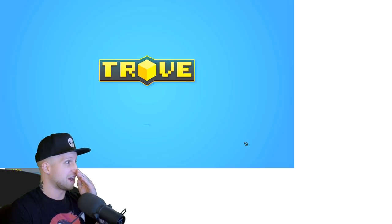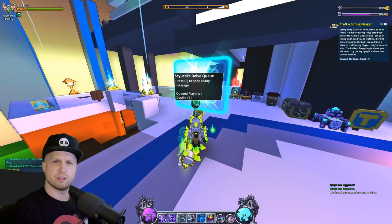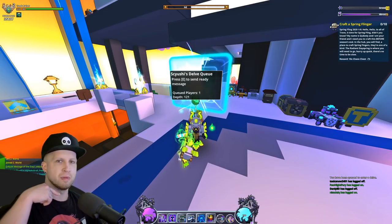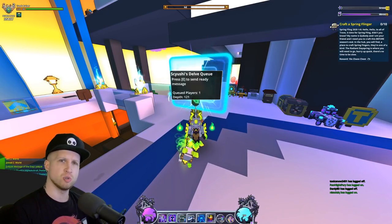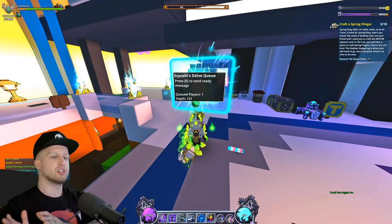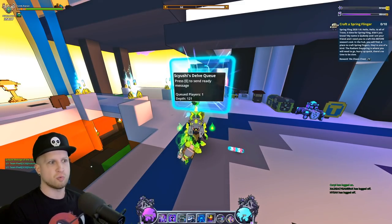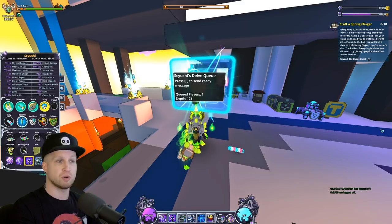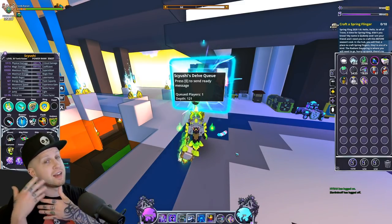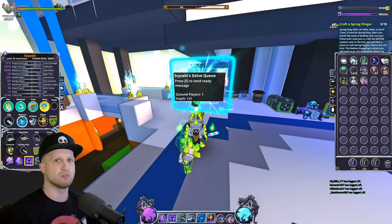As we go into the Delves, let me set up a private portal. The private portal and challenge portals can be crafted at the hub crafting table. There are two different challenge portals which we'll talk about in a moment. The difference between public, private, and challenge Delves is that in public Delves, whatever class you go in with you're stuck with. It takes your power rank into account, so you can't swap to a stronger class after opening the portal.